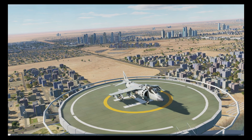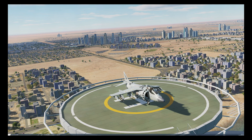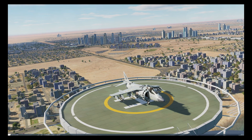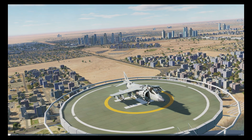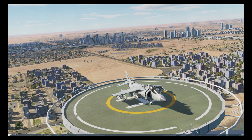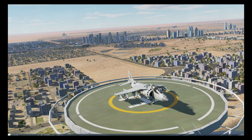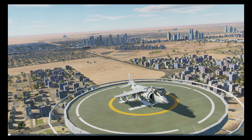Welcome to another tutorial for the Harrier. This time we're going to be looking at the JDAM, covering both the next waypoint button to cycle through targets and the ODU to select specific targets. I've just had a spot of lunch at the Burj Al Arab but I'm ready to go, so let's crack on.